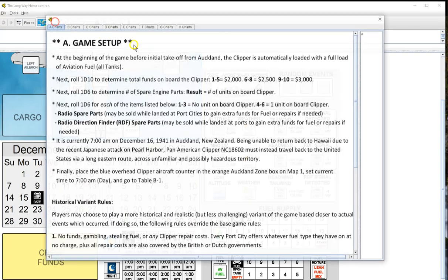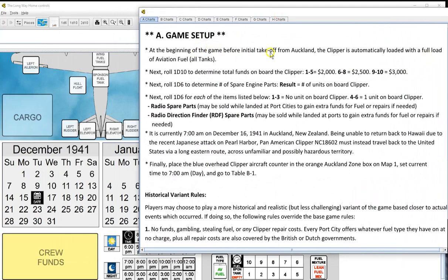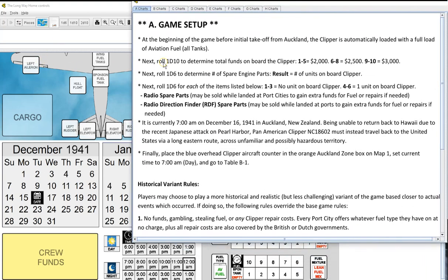I have no idea what I'm doing in this game — we're going to find it out as we go. At the beginning of the game before initial takeoff from Auckland, the clipper is automatically loaded with a full load of aviation fuel. We've already got that. Next, roll a D10 to determine total funds on the clipper. We'll roll a D10 — that's 9. Nine will be $3,000.